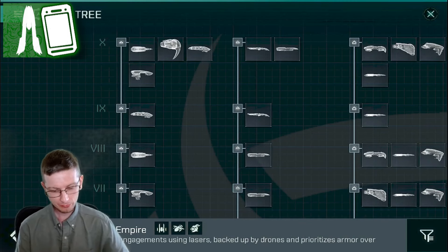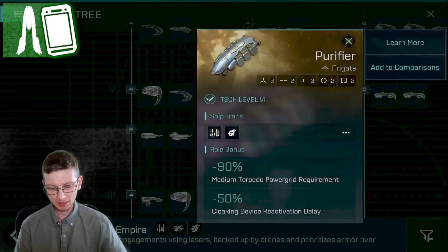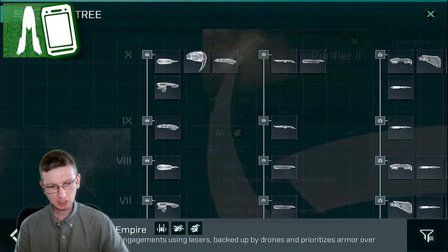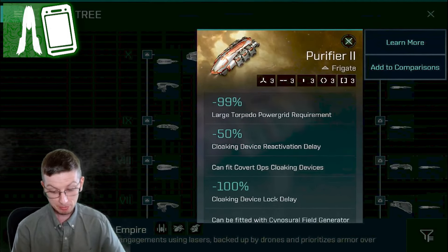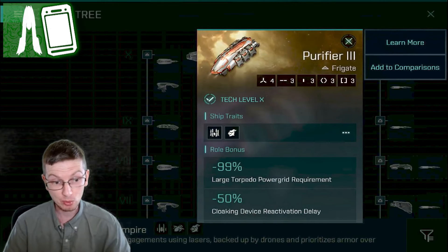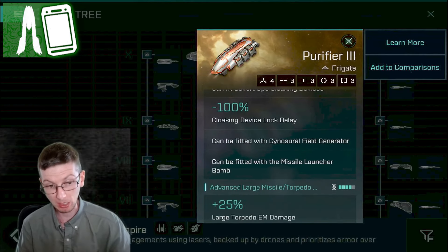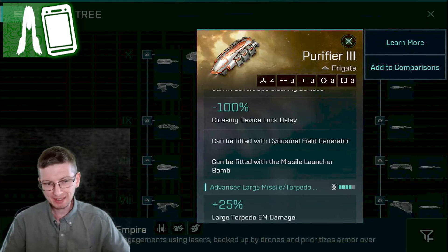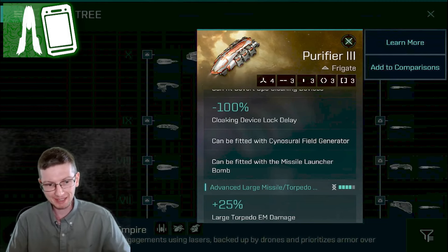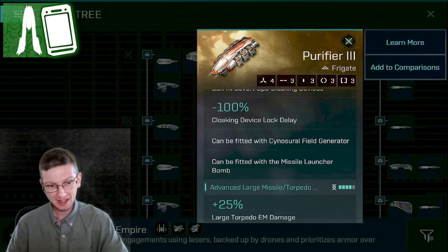Let's have a look. Starting at the bottom: the regular Purifier cannot run a Bomb Launcher. The Purifier 2 cannot run a Bomb Launcher. Only the Purifier 3, the Tech Level 10 ship, can actually fit Bomb Launchers — the Missile Launcher Bomb. The naming is a little different; I'll keep calling it the Bomb Launcher because that's what it does, and that's what we called it back in EVE Online.